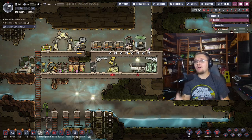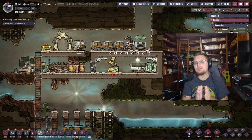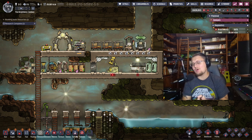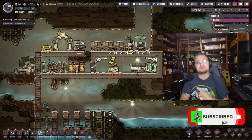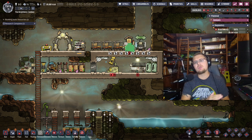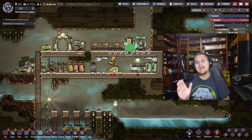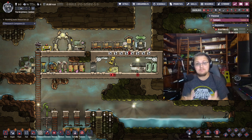Salutations and good morrow everyone, welcome to an Oxygen Not Included update video. Today we're going through the most recent update, which added new story modes, new room types, new stations, and all sorts of other things. We'll cover all the latest updates and how to build the brand new kitchen room type, as well as how to access those story modes.